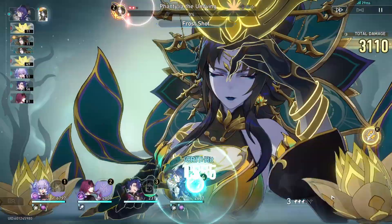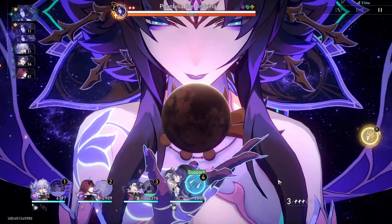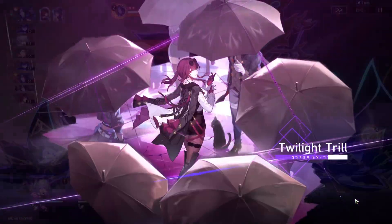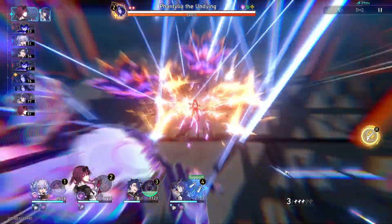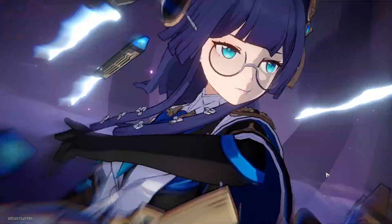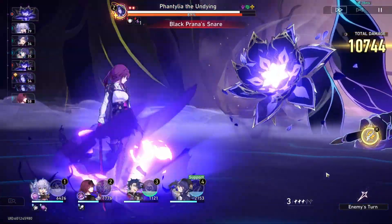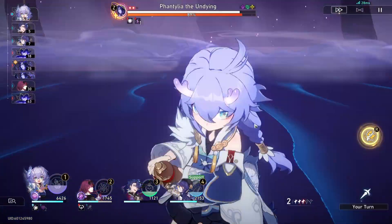This can be really good, especially if you have proper speed built into her, because advancing your action means there will be times where you're able to attack again right after using your ult. That allows you to build your energy back up — whether you're using her basic attack, her skill, or if the enemy has a buff on them, you can use your skill immediately.